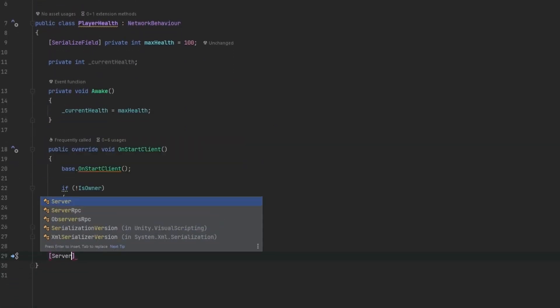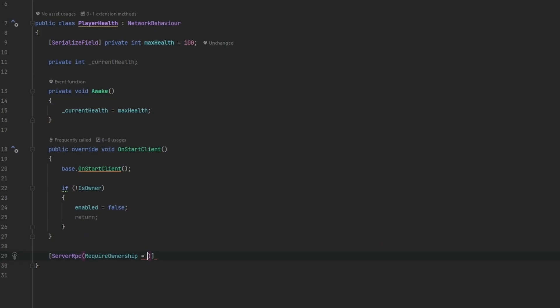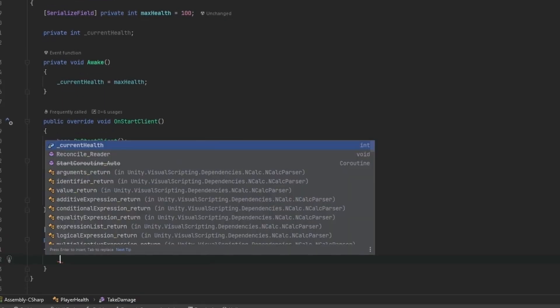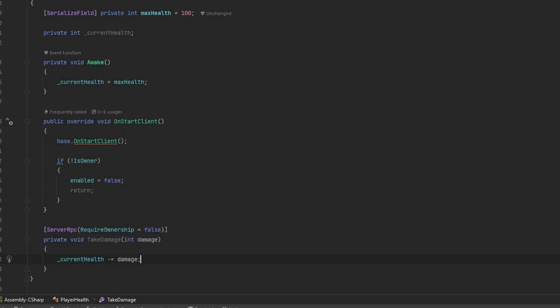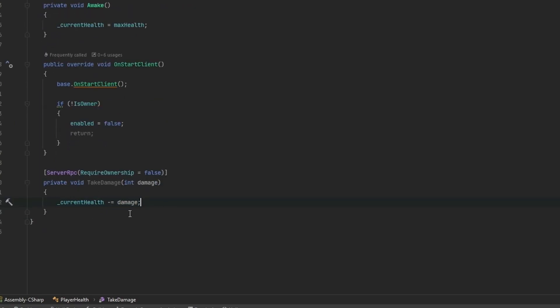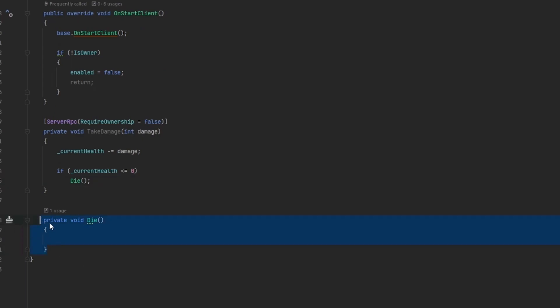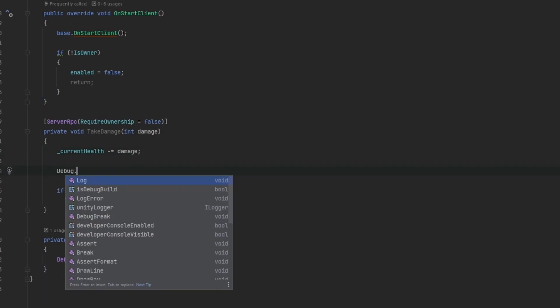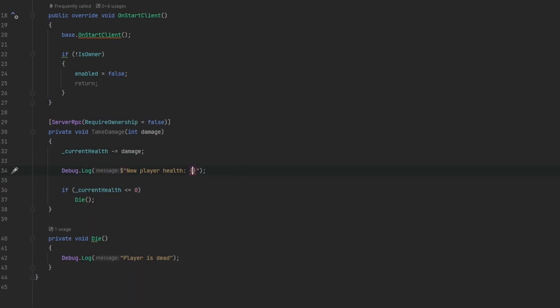Now we can make a ServerRpc with requireOwnership false and call it TakeDamage, taking in an integer for damage. The server will subtract damage from currentHealth. If currentHealth drops to zero or below, we call a private Die method. We'll just add debug logs - 'player is dead' in Die and 'new player health' with the current value in TakeDamage.